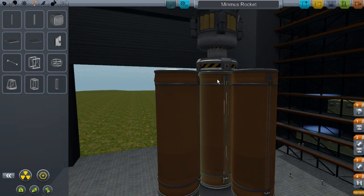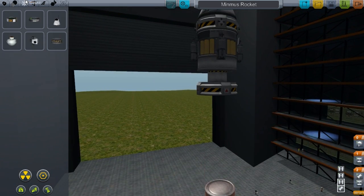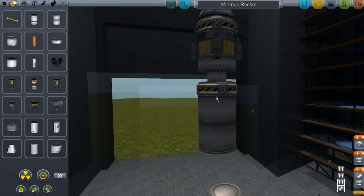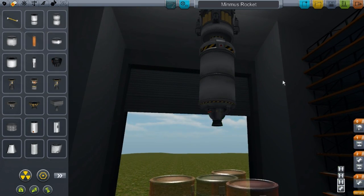Now once these three tanks have been placed, I like to go in and put a strut for each one of these tanks. I just forgot something, to be honest. One major rocket design thing that I just forgot about completely: we need to put a stage in between.